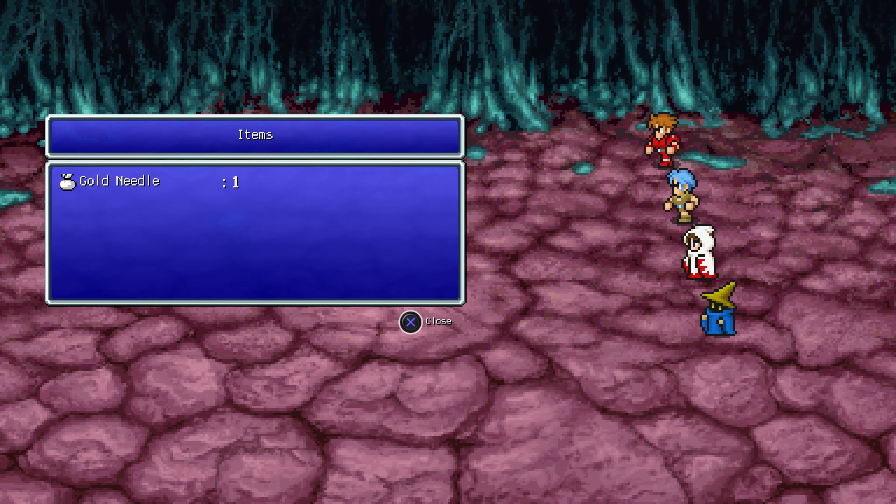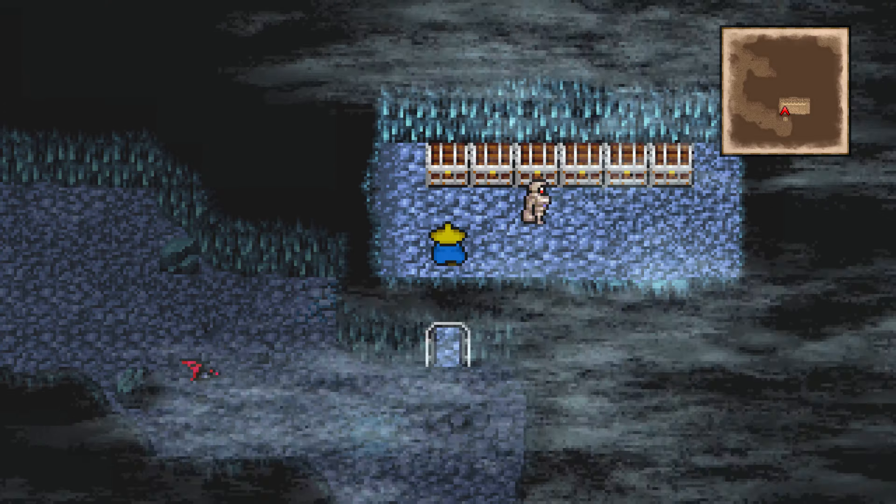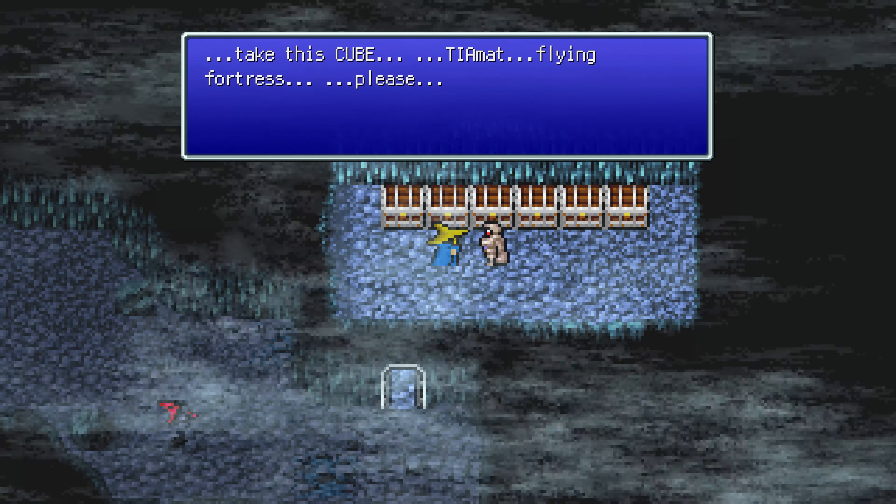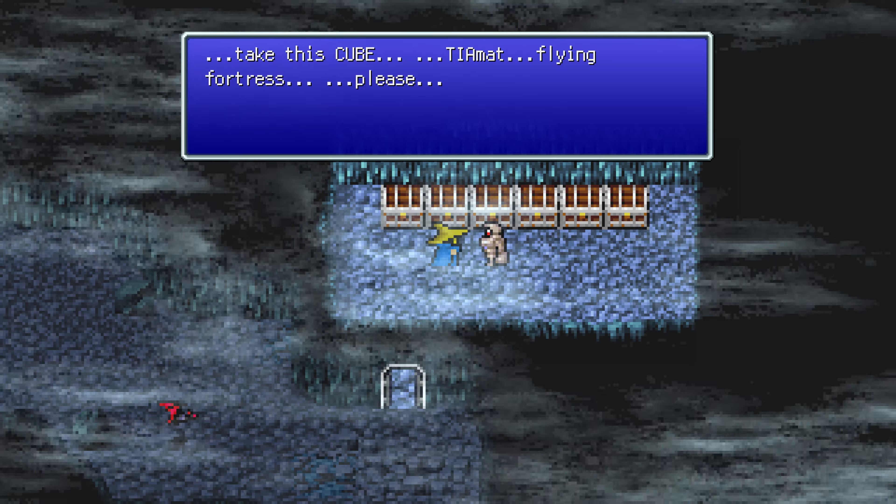Because they had such low HP. Gold needle — that's a good find. I have been waiting. Take this cube. Tiamat.